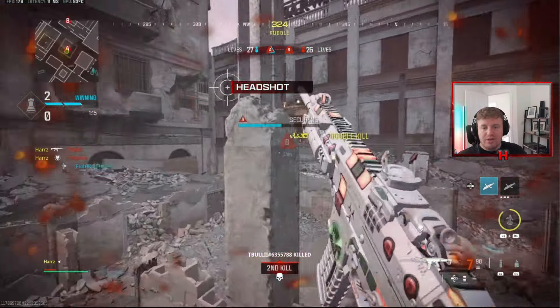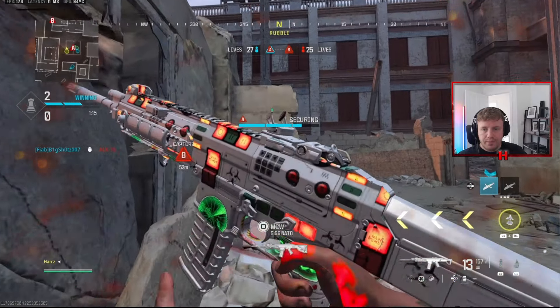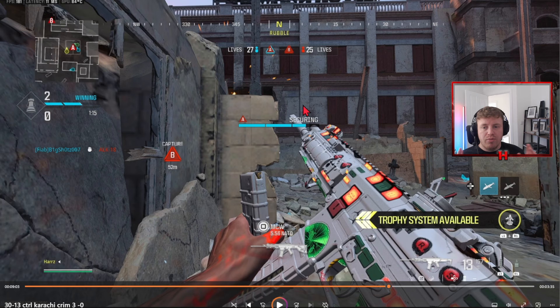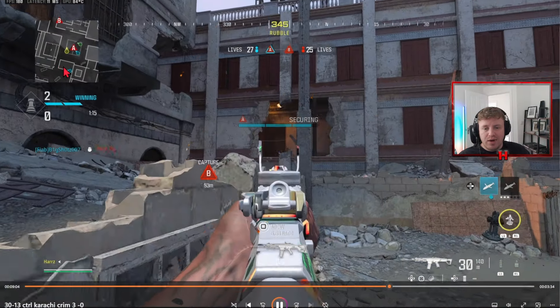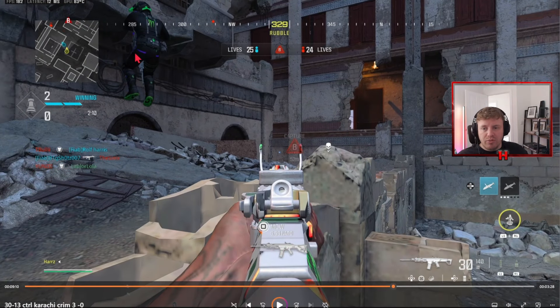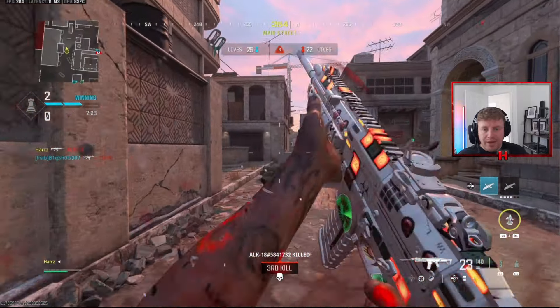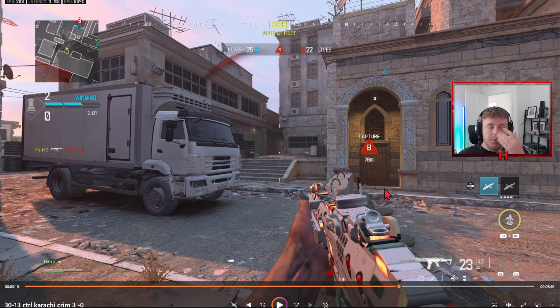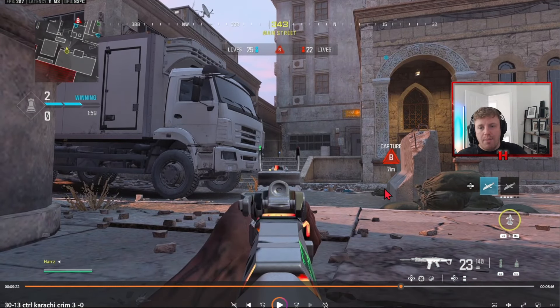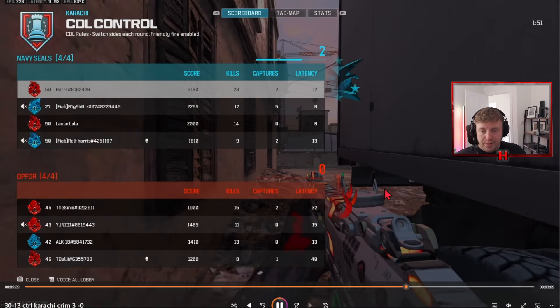My stun thrown from here into this area tells me if anyone is trying any of those three routes. Getting nothing on that stun is good information — they're either pushing really late or more likely in church, top church, red, or top AC. Essentially I'm covered from the left hand side for a fair amount of time. I'm taking up positioning off the point deliberately — I'm trying to allow my teammates to get kills while I act as a deterrent.